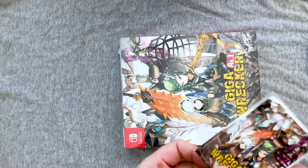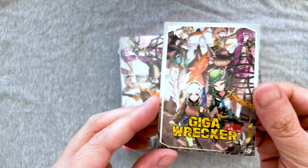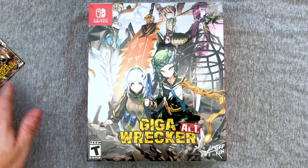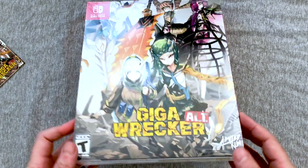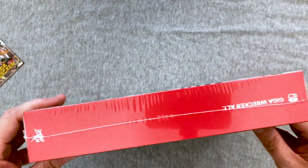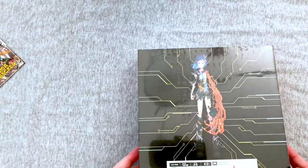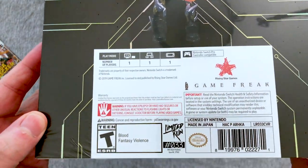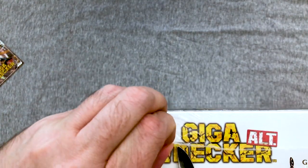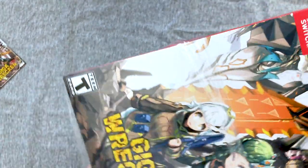We can get rid of the outer packaging and we've got a silver foil card. I'm pretty sure they still do the silver foil versus gold foil cards, so that's cool. Let me readjust the camera real quick. Okay, so here we are — we're gonna open up Giga Wrecker Alt. This should be pretty cool. I don't exactly remember what's going to be in the collector's edition. It's got a slip case — interesting, I thought it was all one piece but it's not.